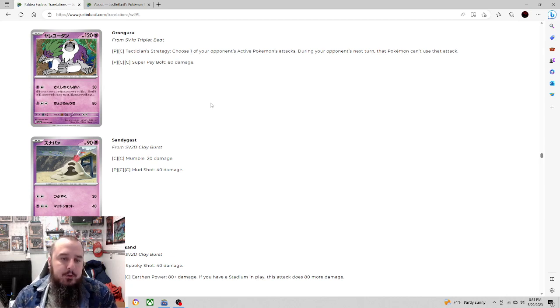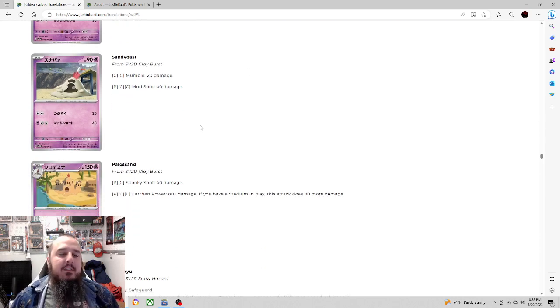Next up we have Oranguru with two energy Tactician Strategy: 30 damage — choose one of your opponent's active Pokémon's attacks, and during your opponent's next turn that Pokémon can't use that attack. I love these types of moves. Some Pokémon only have one attack, so you take it away and they've got nothing to do. Oranguru has a place; I'm just not sure if it's good enough right now. Three energy Super Sidebolt for 80 damage — you're playing it for the first attack, not the second.